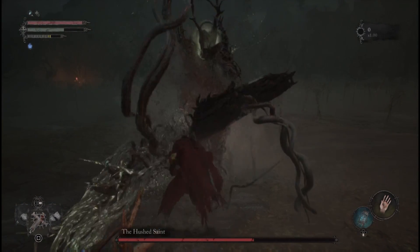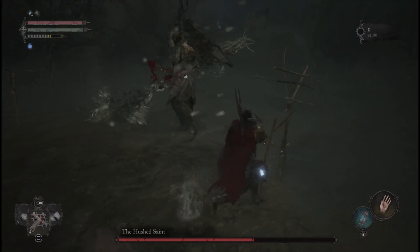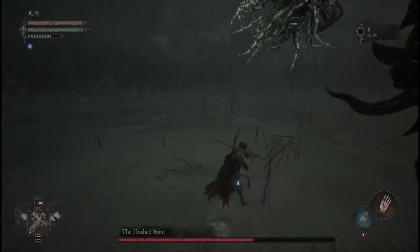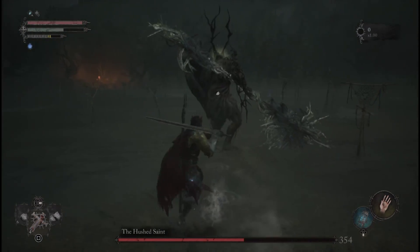Watch out for this move: when you see him do this walk-cry kind of thing, he is going to make his horse charge at you. It's a simple dodge and then he is just going to vanish. As soon as you hear a gush of water, that's when you double roll — you will evade him every time.